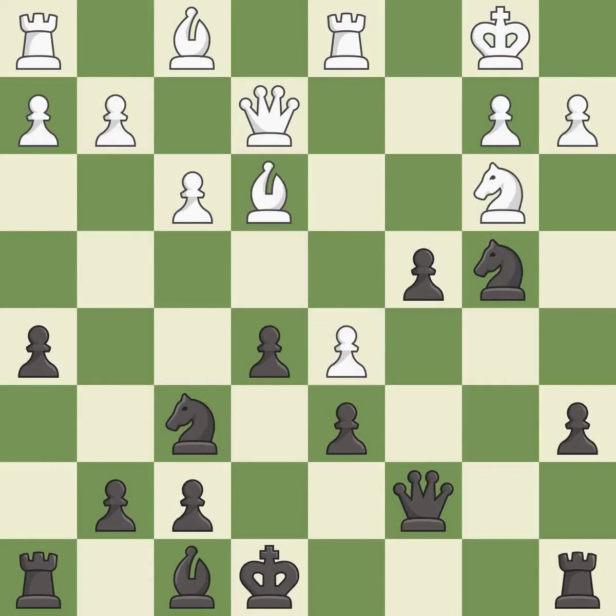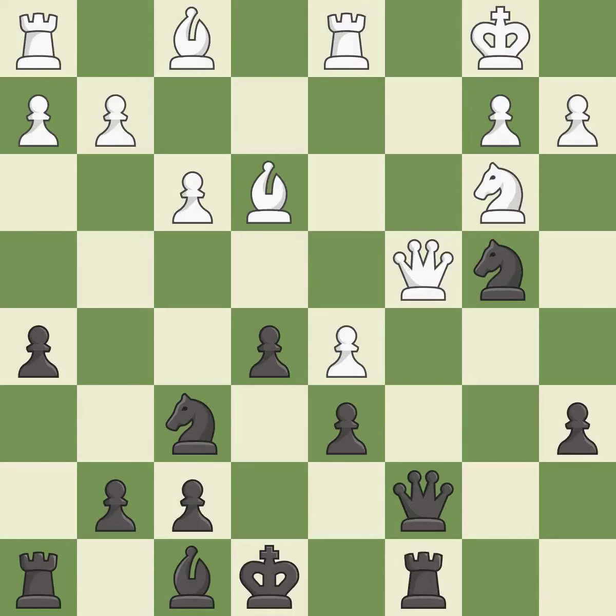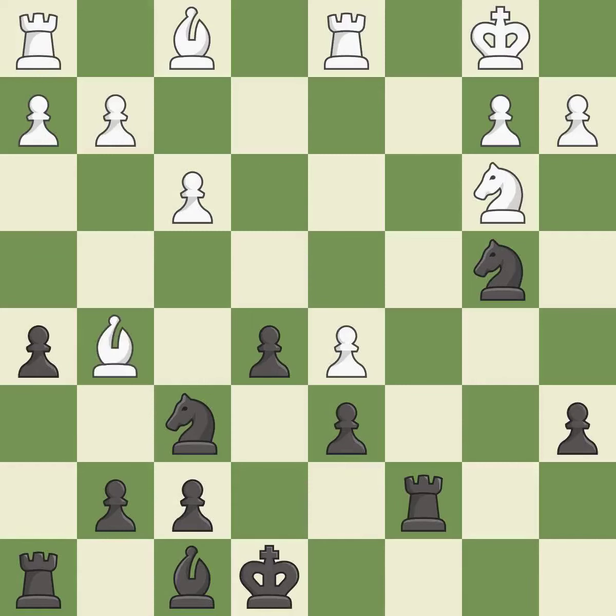It is a mistake. Recaptures — it is best. This defends the attacked queen — it is best. After all captures, this is an equal trade — it is best. Takes back. This threatens to create a passed pawn — it is best. This is an equal trade — it is best. The pawn is now passed because it can no longer be challenged by opposing pawns as it tries to promote.